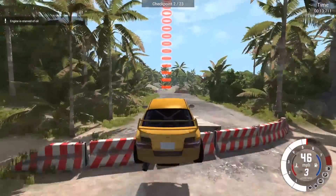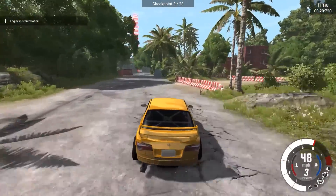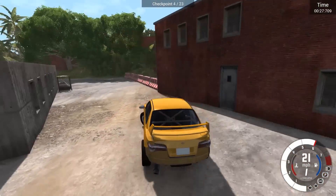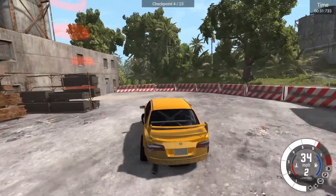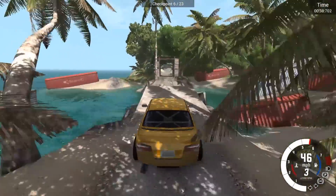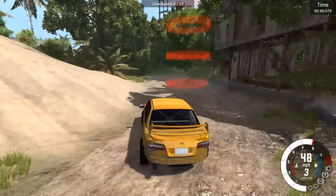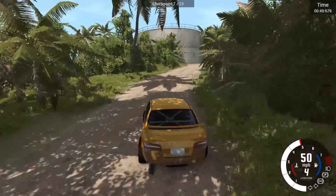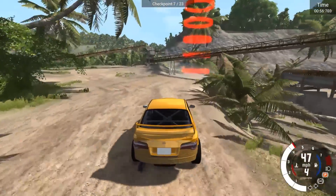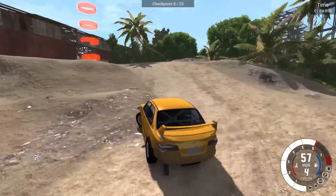Bad landing there — engine's struggling but I think it'll be okay for a shorter course. Almost hit that right side. Second, third gear on this jump — coast a little, let off — oh that was beautiful! All right, kick it out to the right — this sand's really unpredictable, doesn't quite drift right. Here was my embarrassing spot where I hit that pole. Told you I was going to hit it.